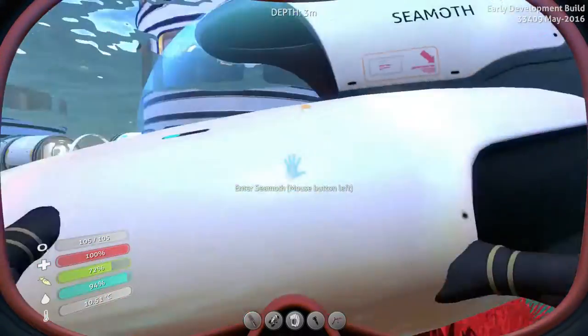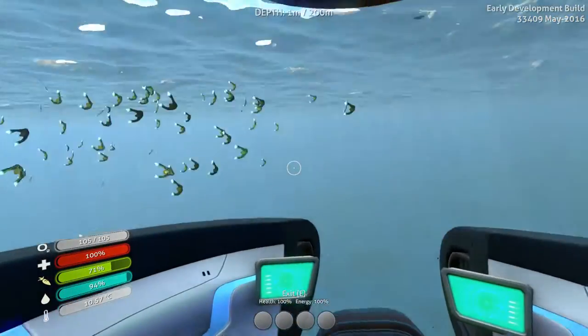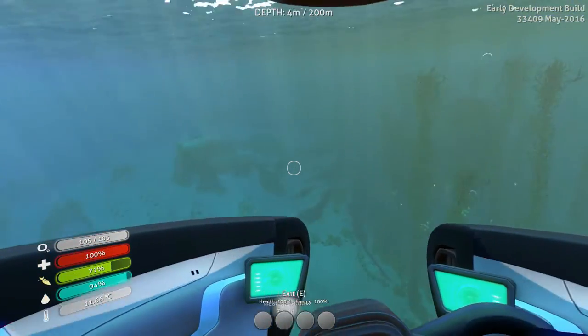I want to grab another battery really quickly just in case. For the Sea Glide, these small batteries run out really quickly. You always want to keep an extra small battery on you for your Sea Glide because it's crazy how the energy just runs right out of those small batteries. I'm thinking they might boost them a bit later on, but not sure. It's just kind of a small scooter but the batteries really run out really quickly.